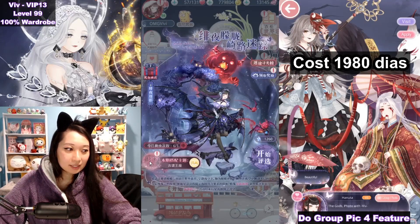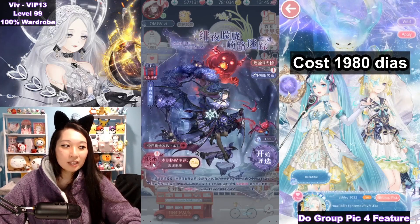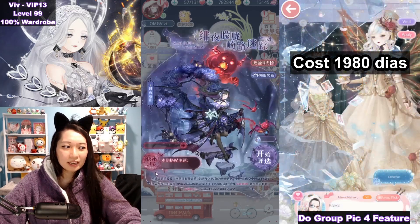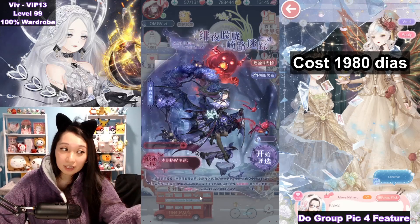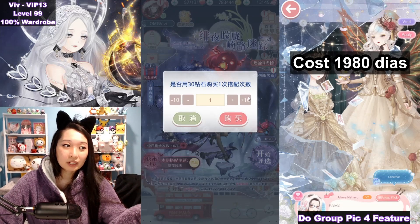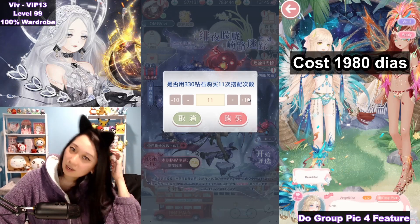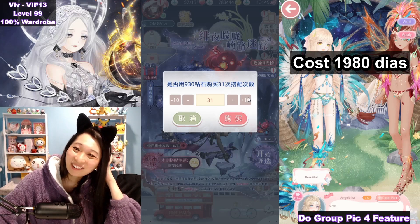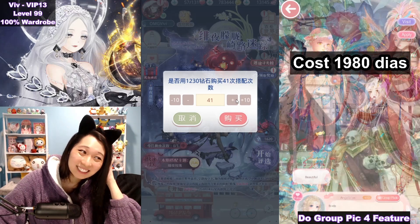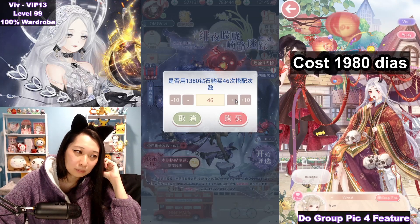And then after you've received all of the S's, you are going to press this exclamation mark button and it's going to basically auto-complete everything for you. Do not press this exclamation mark if you've gotten any wrong. If you've gotten an A, I believe it's going to allow you to auto-complete as well, but you won't get the maximum event currencies. You do want the maximum event currencies to get this for the cheapest price, which is 1,980 diamonds. For one suit, that is kind of pricey, but suits nowadays, that's the norm unfortunately.